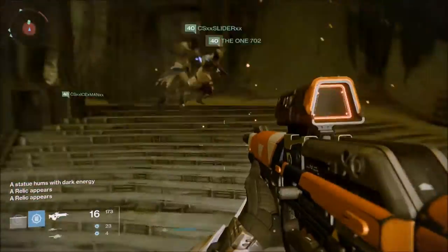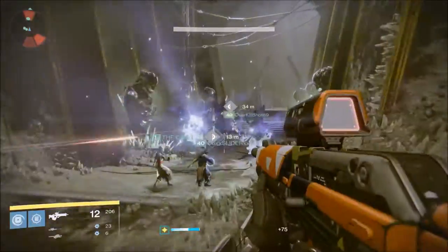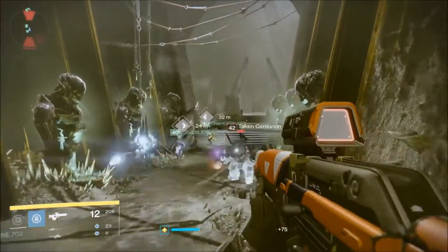You need two relics per statue, and once you've done them all, the door will open. Go into the next room and there will be a portal, which you're going to find out about in a second.